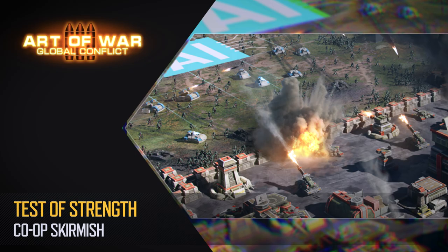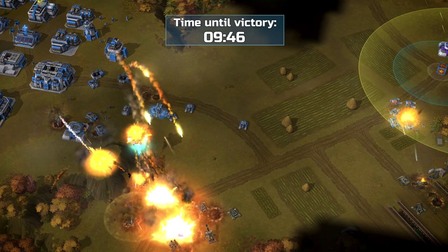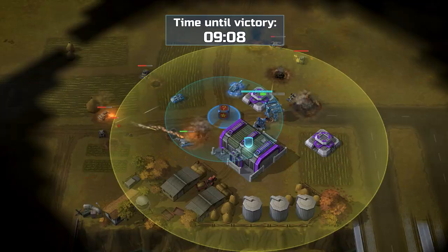Skirmish Test of Strength! Hold your ground against enemy waves for at least 15 minutes. For the daring and skilled, try collecting Joker boxes scattered on the map — just be wary of their unpredictable effects.